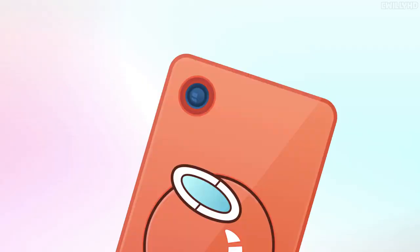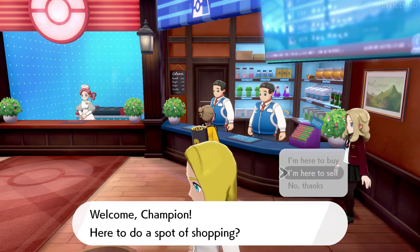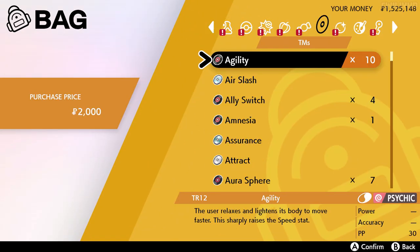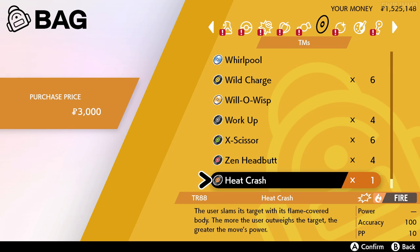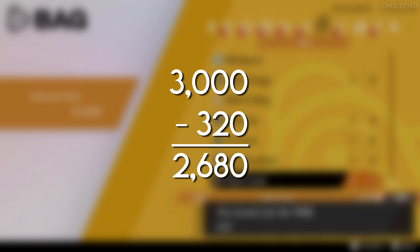Now we just have to head out of the Dojo and fly to any city in order to get to a Pokemon Center. Head inside and select sell to one of the shop guys. Select the TR we just got, which you'll notice is worth $3,000 Pokedollars. Sell that bad boy, and boom — you just made a free $2,680 profit by basically doing nothing.